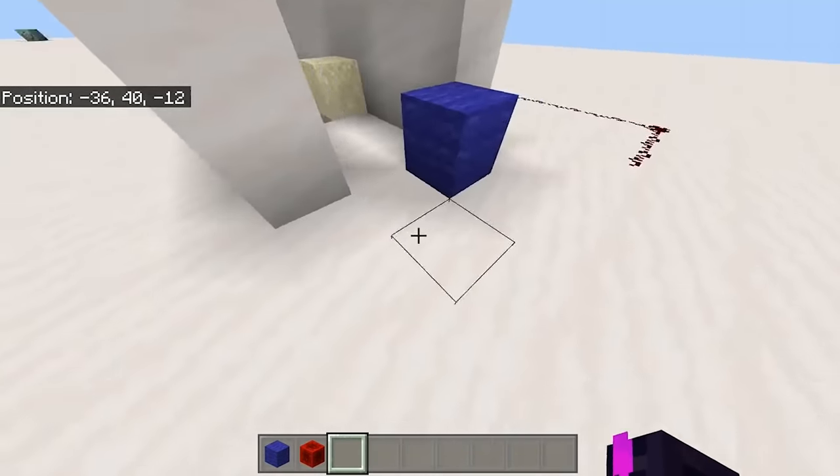Remy made a house using falling blocks. It took him over 35 hours to create, and it shows. This is some pretty cool use of commands.